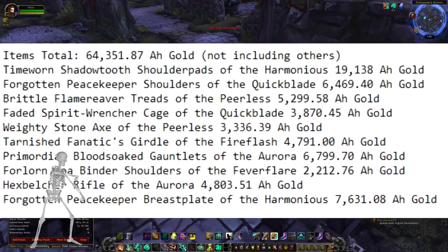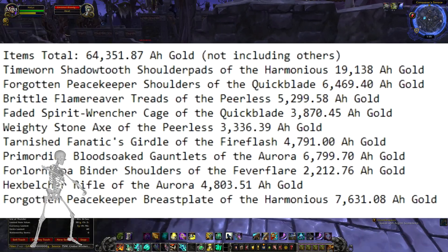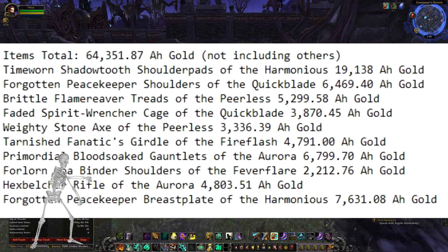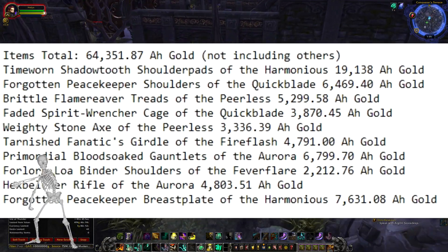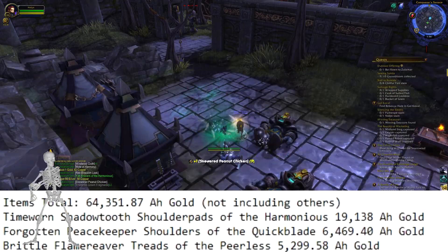The items total is 64,351 gold and 87 silver. That's all the items shown on this list, but that is on medium price — meaning all regions, just one price. That does not cover all the other stuff I got, so it's probably a lot more, or just as much as what I got on my server.